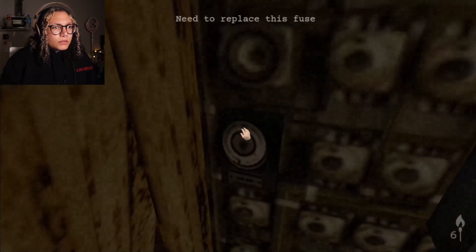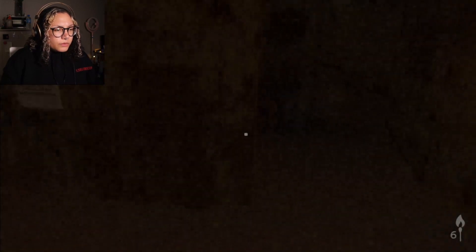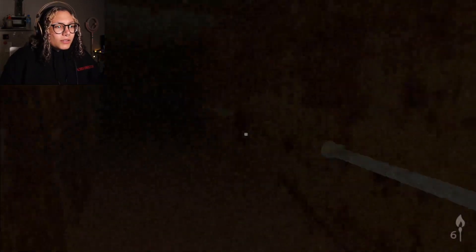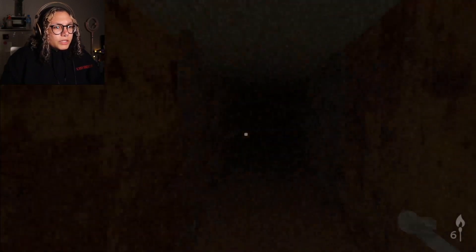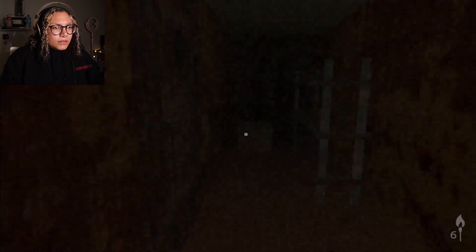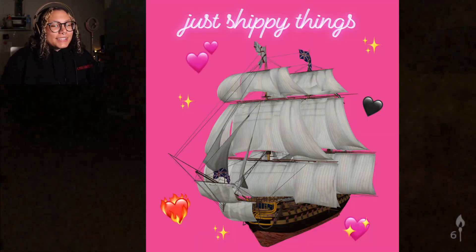Need to replace this fuse. So this is where we go to replace the fuse. Is this what we need the code for? That's what we need the key for. I'm gonna get lost so easily. What the fuck was that? Cafeteria. I don't know what it was, but I didn't like it. It's also kind of really dark, kind of hard to see. It's just a ship being a ship — just ship noises, just shippy things.